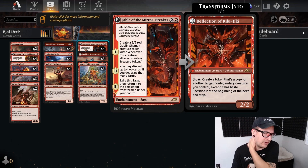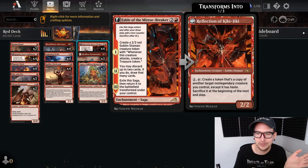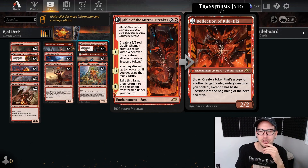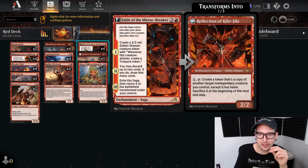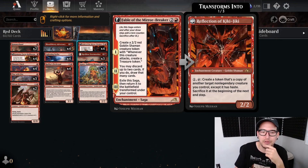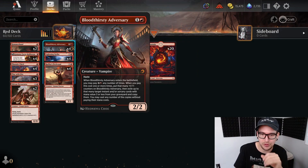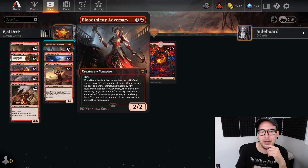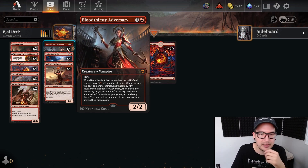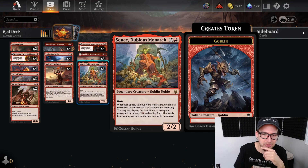Our three drops: we have Fable the Mirror Breaker. You don't see this in every list but I think this card is just too good not to play. It makes a two two that on one of the attacks makes treasures. War counter two: we may discard two cards and if we do draw that many back. The back side creates a token copy of a creature for one mana, then we sacrifice it at the end step. So we can copy Bloodthirsty Adversary for one mana and use its pay three times ability to make it big and cast spells from the graveyard - a nice little synergy.